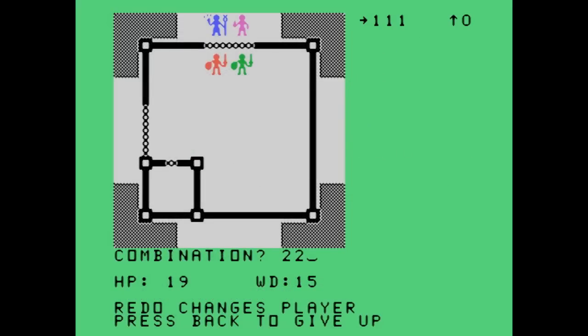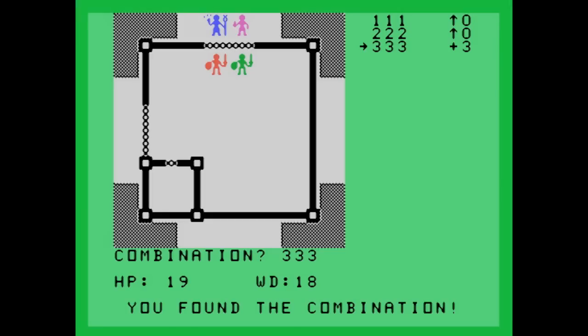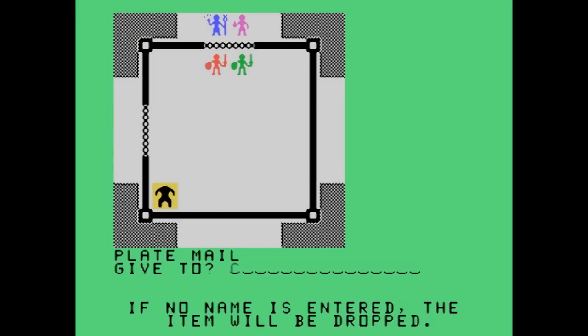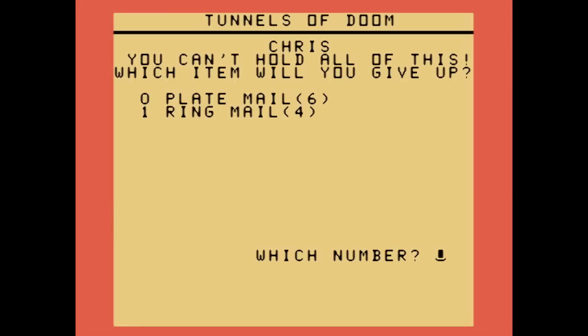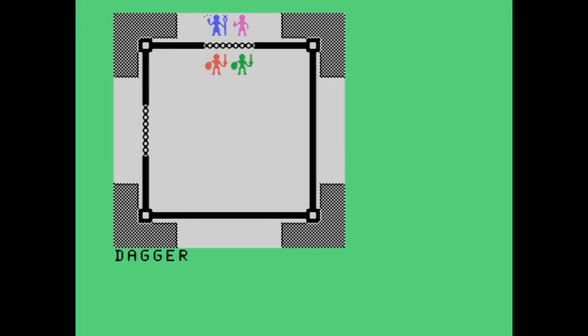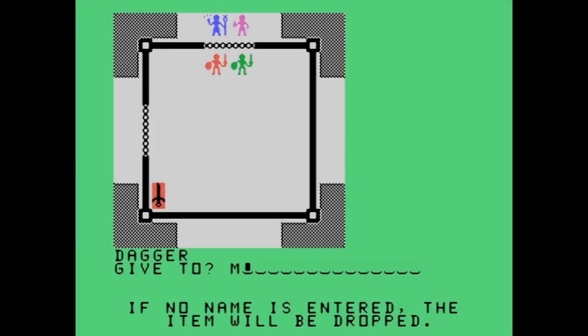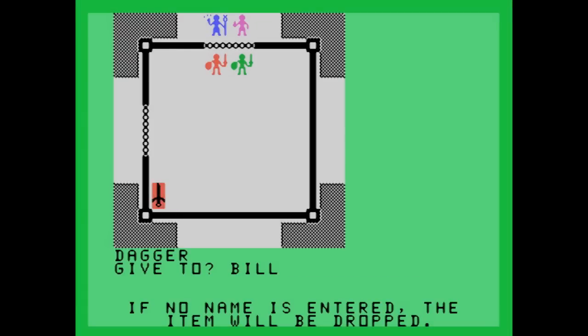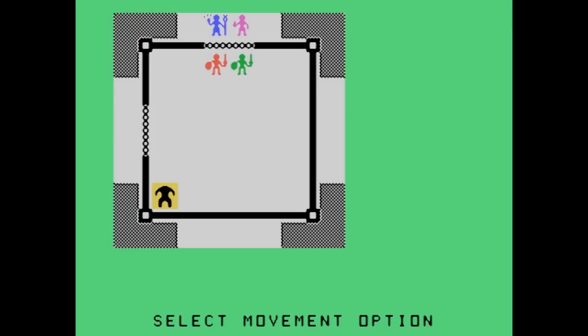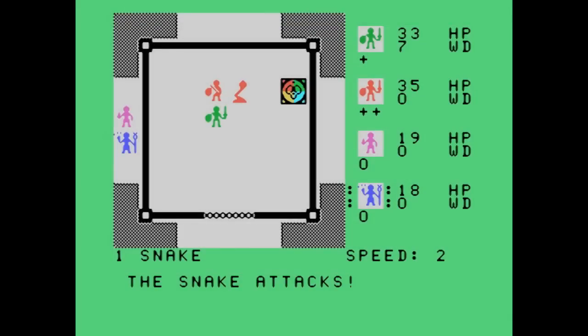There are also minigames — there's a vault minigame where you have to guess a combination. Based on the clues it gives you, it tells you how many numbers you have right and whether the total is above or below the actual combination. People that build vaults really need to think about the wisdom of that system. I've found some items — I've got a dagger here — and I've also found the king. He's been here all along. I had to keep him waiting though; we had to make sure we got all the coins, armor, and daggers.